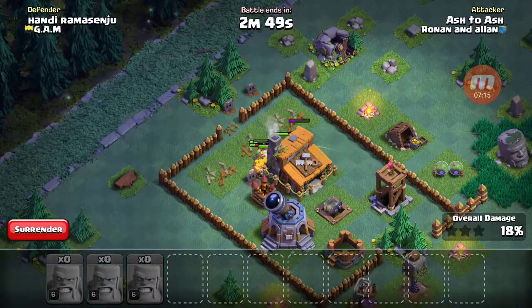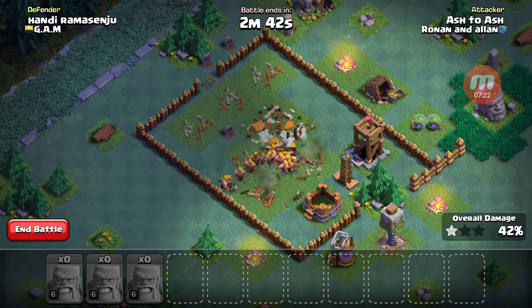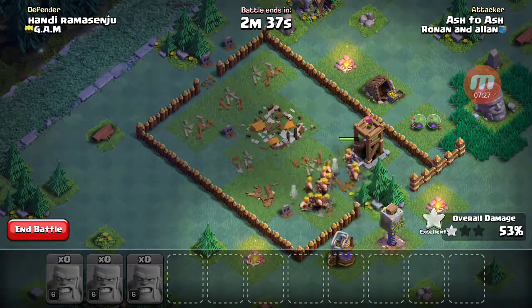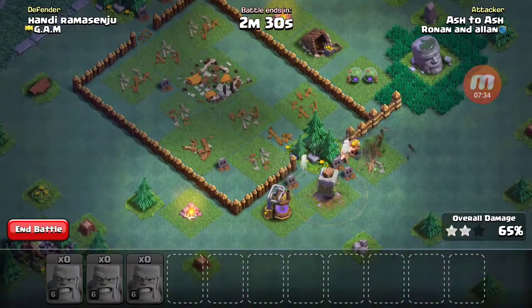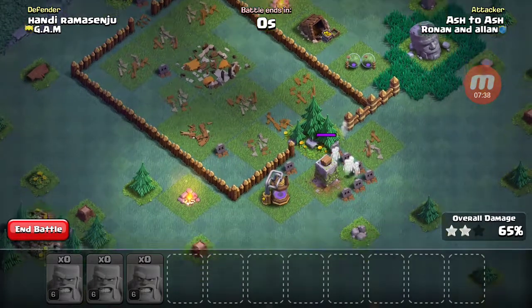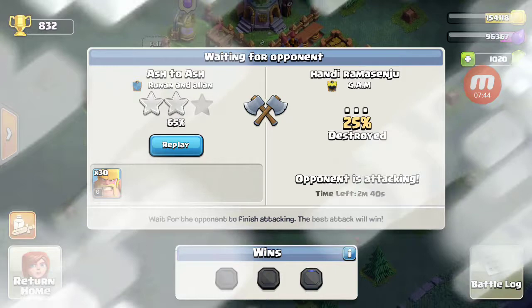Those 30 Barbarians do awesome work on the base — they just work it so hard. Everything has been absolutely demolished on this base. And now they're all dead, but nice — 65%, two star!